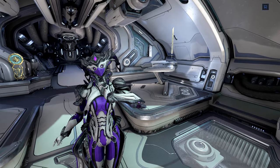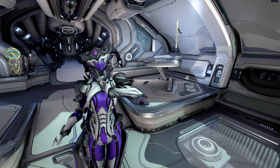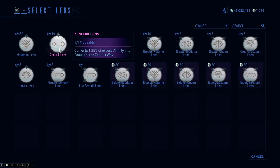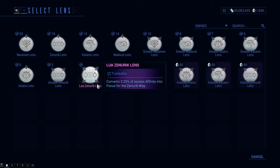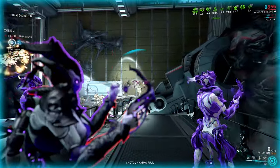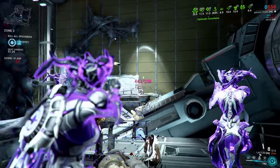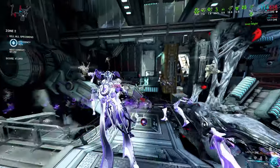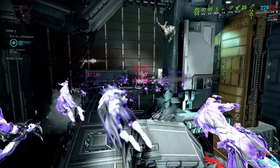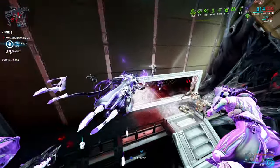Focus lenses can be traded but can also be farmed. There are four varieties: the normal version, the greater focus lens, the Eidolon focus lens, and the Lua focus lens. To make a Lua lens you need an Eidolon lens; to make an Eidolon lens you need a greater lens; and to make a greater lens you need two normal lenses.